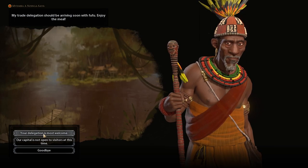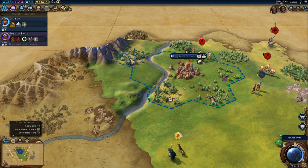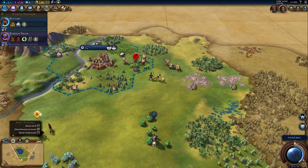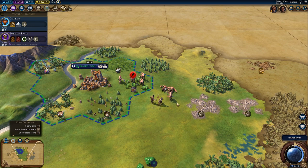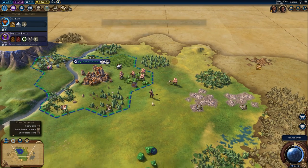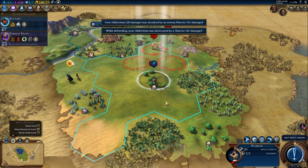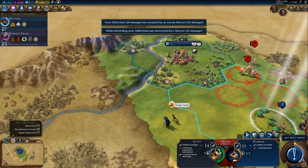Arriving soon — we want to be friends. This guy could be very close to us. This guy's going to try and take out my scouts. Oh boy, they're going to take out my scouts. Damn it — I forgot I'm playing on King difficulty, not my regular difficulty.